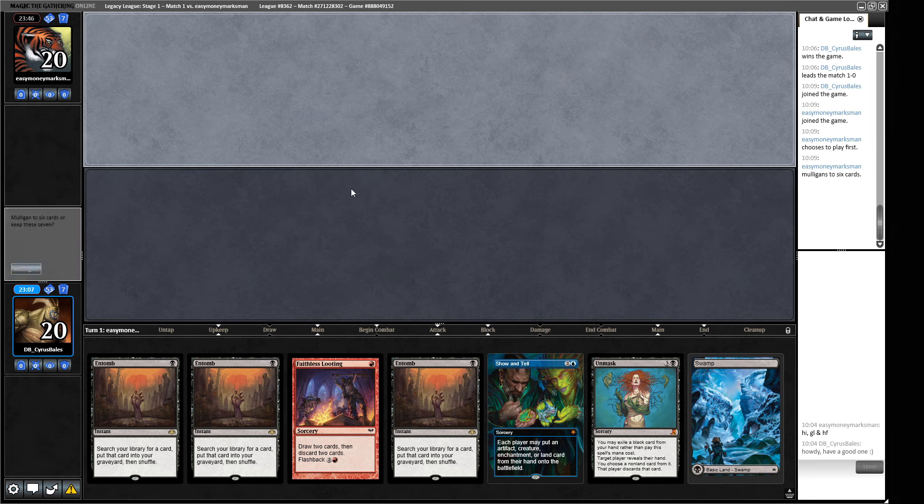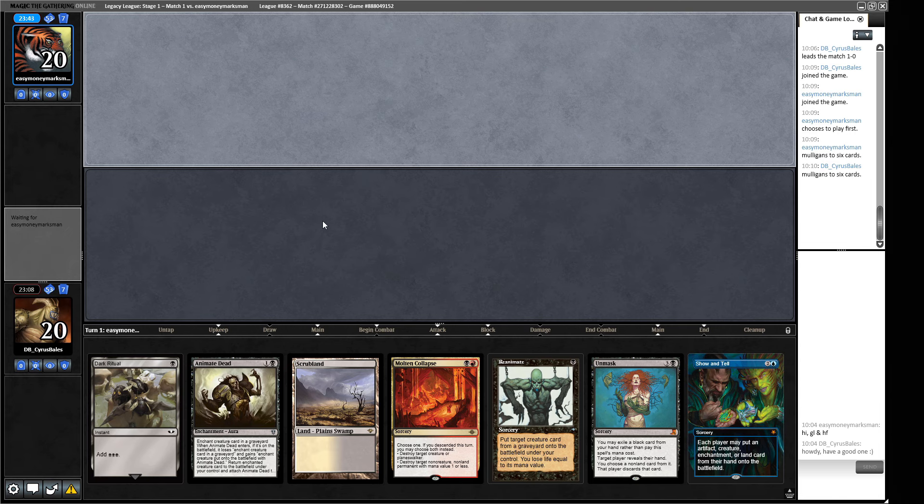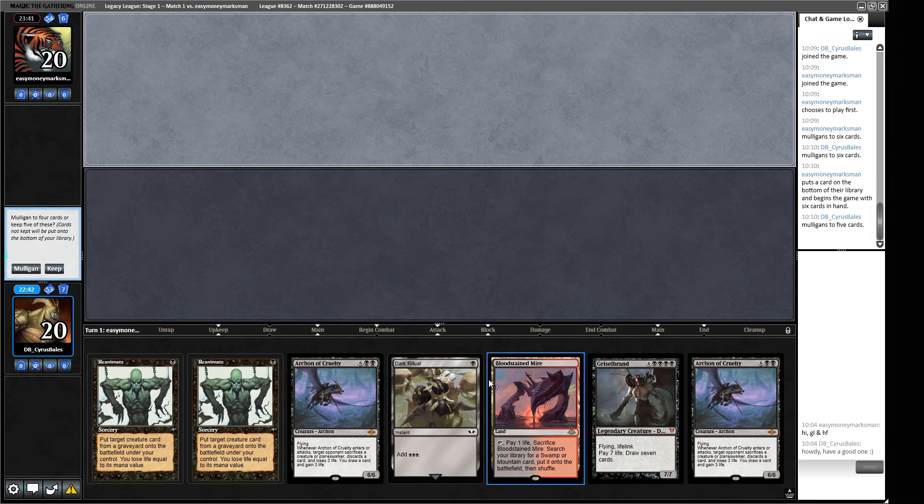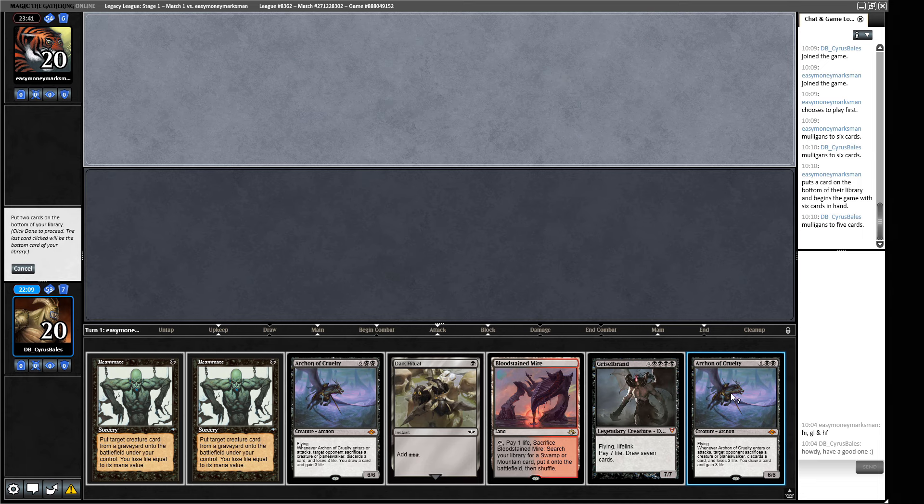This hand has triple Entomb which isn't where I want to be expecting a Leyline. We have the Show and Tell though, and we can keep an Archon and get rid of two monsters — we can Show and Tell the Archon in. We'll need to draw Entombs, Unmasks, Faithless Lootings, or mana. It's a lot of hits, but we'll try and keep this one.